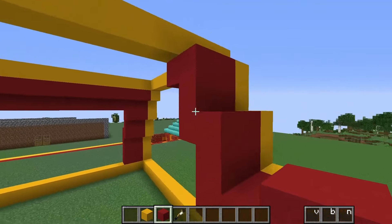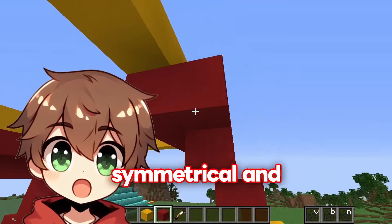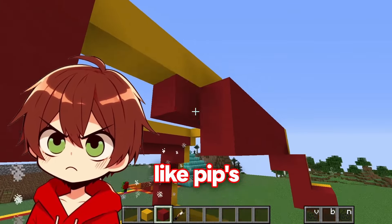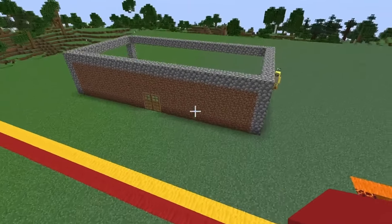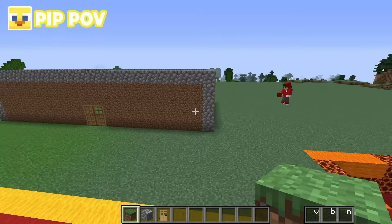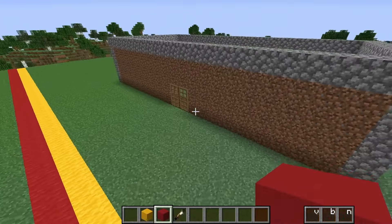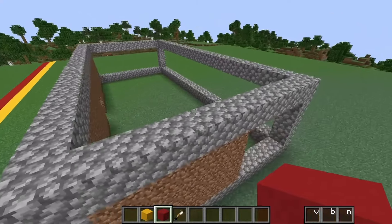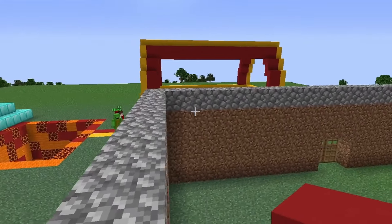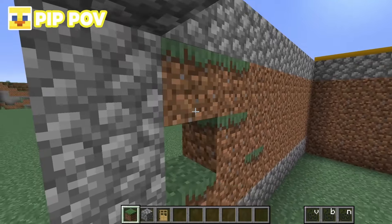Let's go to the other side and build the same thing. We need this McDonald's to be symmetrical and definitely not look like Pip's. Pip's is not even symmetrical, even though he's building a gym. Pip defends that it is symmetrical, but it's made out of cobblestone and dirt. Pip argues those are the best blocks in Minecraft.